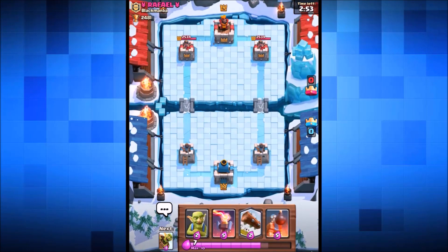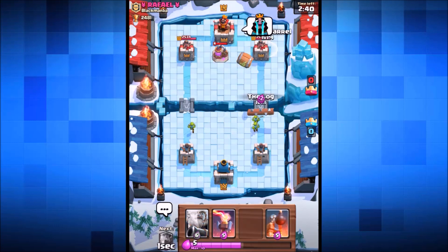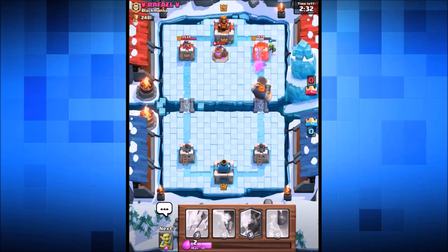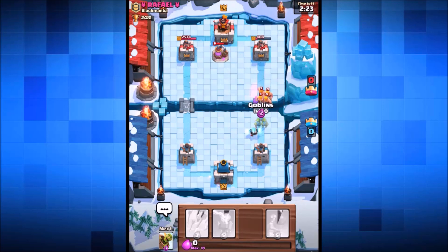We're gonna drop down some goblins. He's gone in with an elixir collector. We chuck in the goblin barrel and the log, plus the royal giant at the same time. He dropped in a bomber but our goblins have taken it out. Not bad at all - our goblins have done so much damage to his tower already. He even said 'wow' - our goblins have absolutely destroyed this guy's tower.